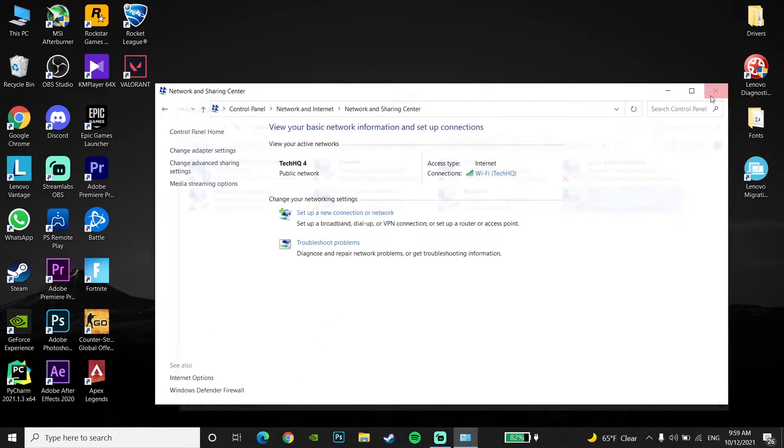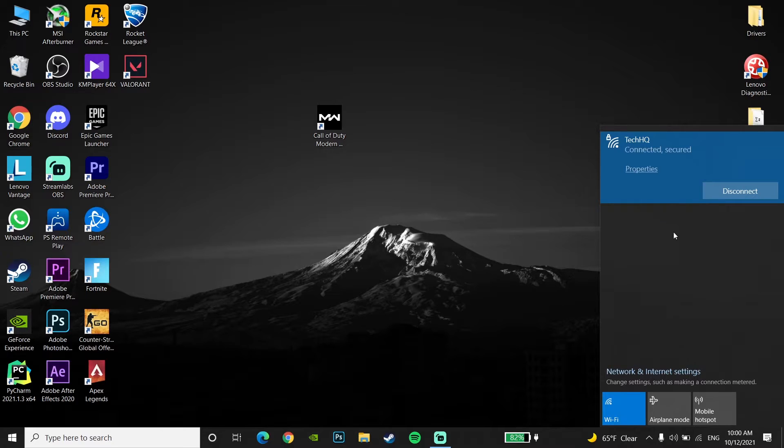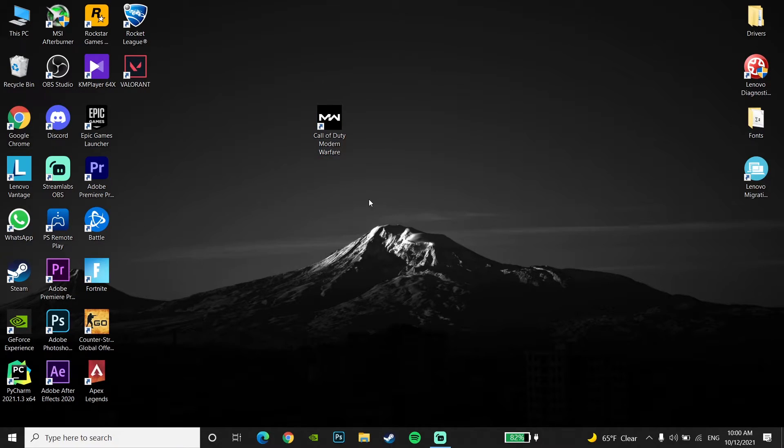Now just close these windows and open up Call of Duty Warzone. That's the first method to improve ping in Call of Duty Warzone on PC. You can also use a wired connection to improve your ping — just use a LAN cable, it really helps. That's the third method to improve your ping when you're playing Call of Duty Warzone on PC.